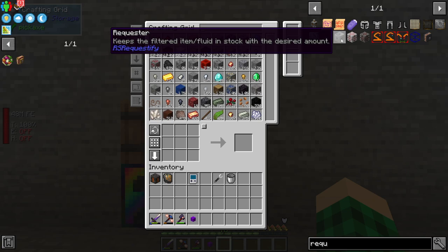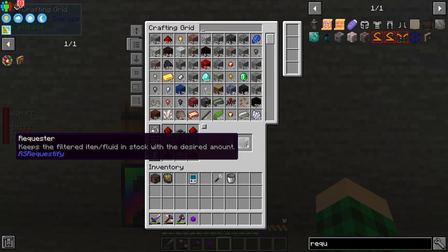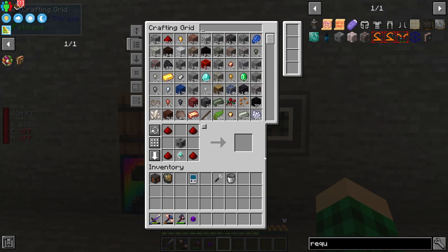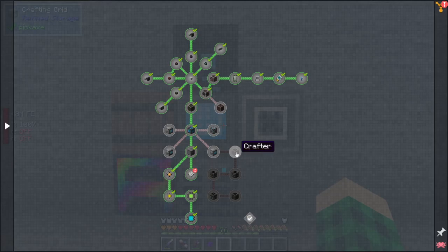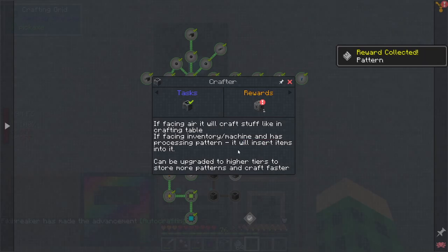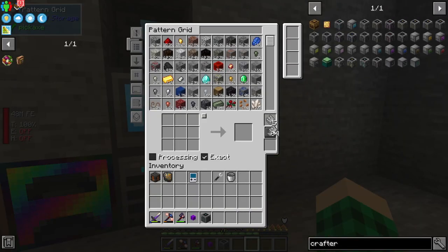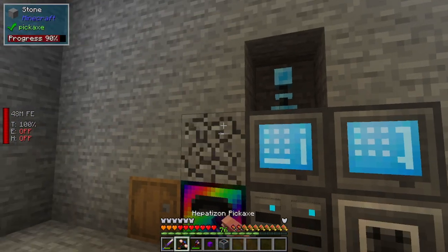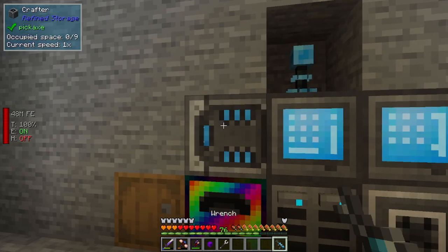Isn't there a requester thing? Yeah — keeps the filtered item fluid in stock with the desired amount. I want to make this. A bunch of clicking later, I have made the requester. I want to see how this works. We need the pattern thing for auto crafting — a pattern grid. And then we need to make a crafter. I made the pattern grid, which rewards us with 64 patterns, and I made a crafter and we get a requester as a reward. In the pattern grid I want to try something — we're going to do processing: a stack of cobblestone equals a stack of stone. We'll put a crafter down here and rotate it face downwards.